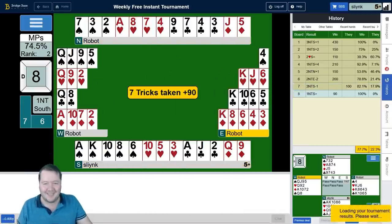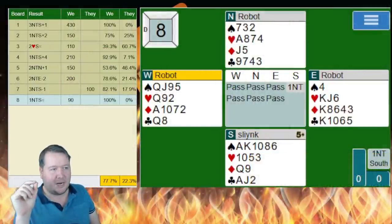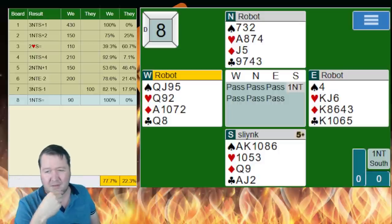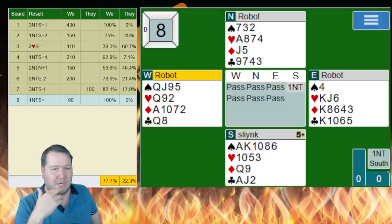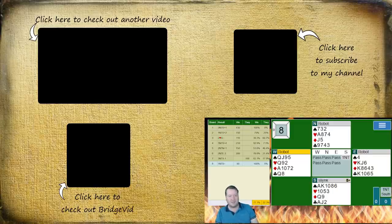100% to finish things off! My thoughts on this one: when I was discarding, I wanted to make it look like my clubs were a bit weaker so they might attack there. They were also throwing a lot of diamonds so it gave me a lot of leeway not to take out my two aces. On timing — I could have gone ace-king of spades and thrown lots of clubs, but I thought it might open it up and I didn't want to commit just yet. 77.7% overall — pretty happy with that solid showing. Lots of cool hands — hope you all enjoyed this week's weekly free instant tournament. Thanks for watching and we'll see you next time!